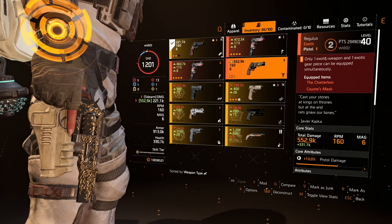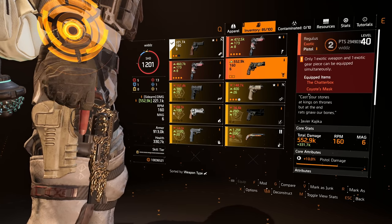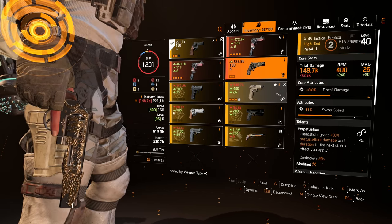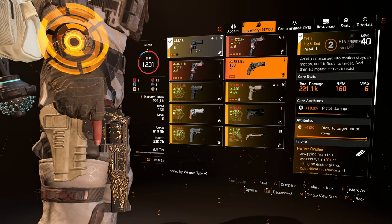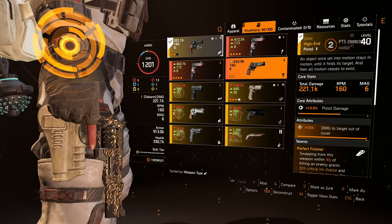In this video I'm gonna be playing with the new exotic pistol that will be available from the new raid. It's called Regulus, which is a crazy pistol. If we look at the base damage, it's got 552k and this is only 10% pistol damage. We can compare that to Orbit — 221k with 10% pistol damage as well. So you got the same RPM and same mag size, but the damage is just almost tripled.